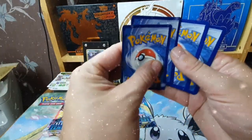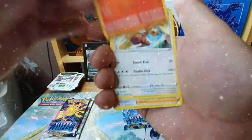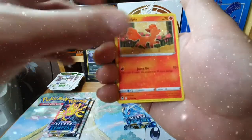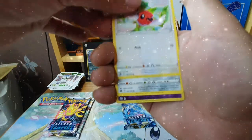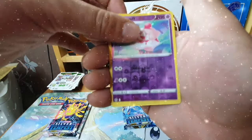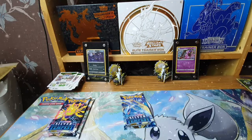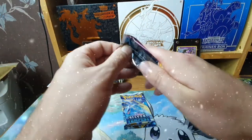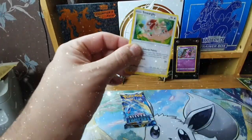One, two, three and four. We have grass energy, Breloom, Ponyta, Serena, Stun Fist, Vulpix, Snorunt, Fletchling, Ferroseed, a Slurpuff reverse into a Phione non-hollow. The second half of these packs has dried up — saving it all for that last pack magic.